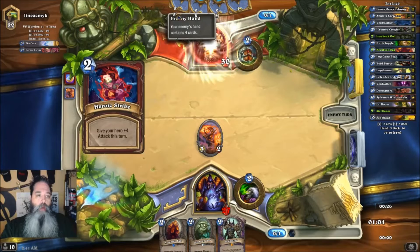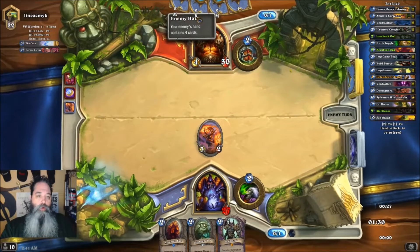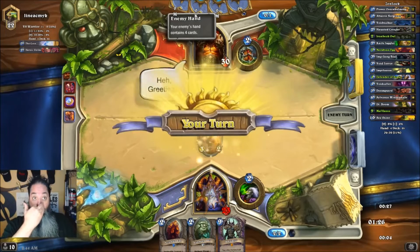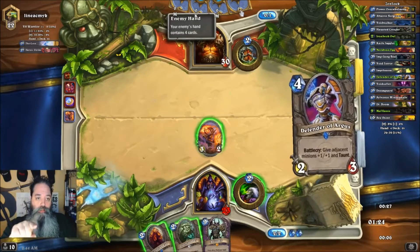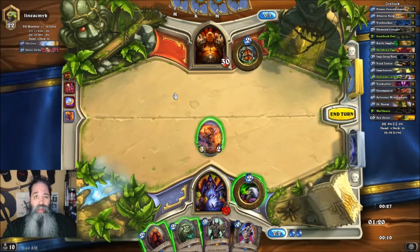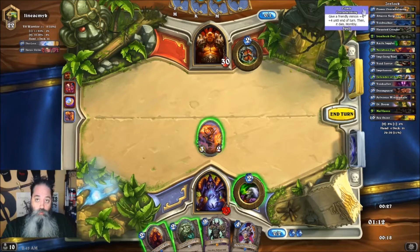So you can see he mulliganed that one — that's what the M stands for. He kept that one, and he mulliganed that one. The other one didn't show, but it would have said C for coin, meaning he had a coin. So you can ask, did he play his coin yet? Well, yeah, he did, because it doesn't show C up there. I didn't get the coin, so otherwise it would show coin up here.